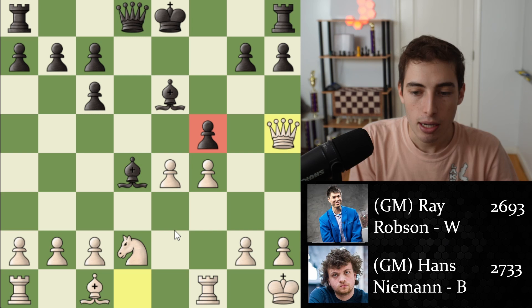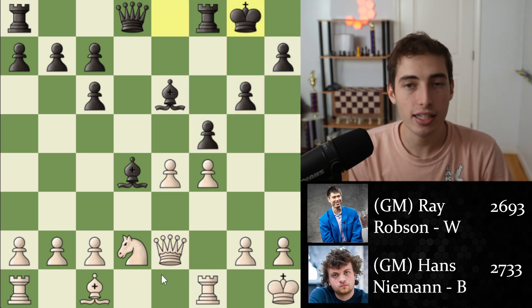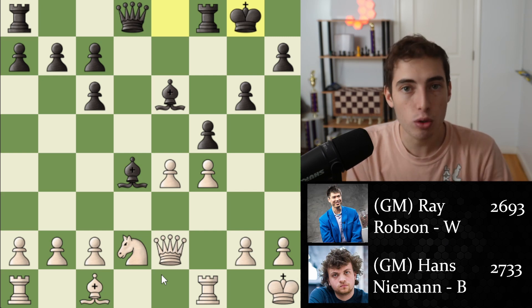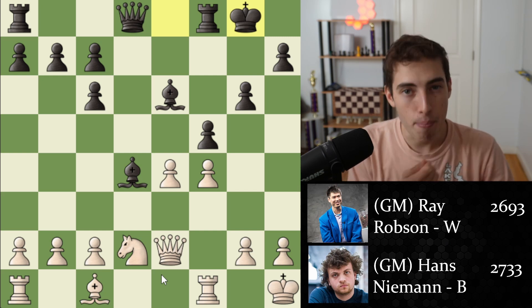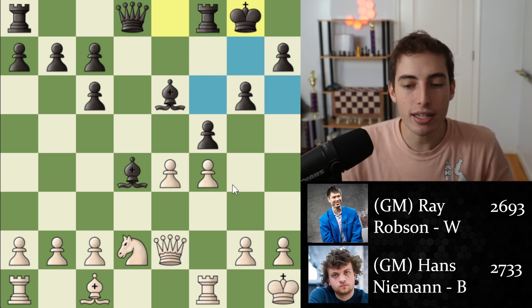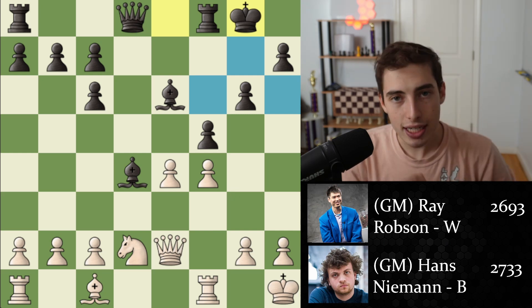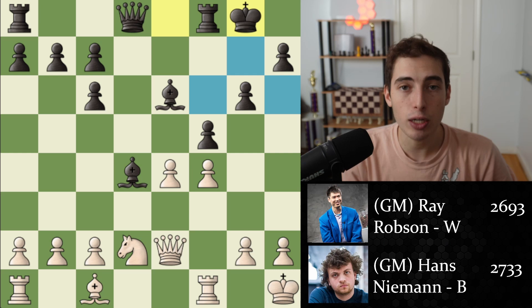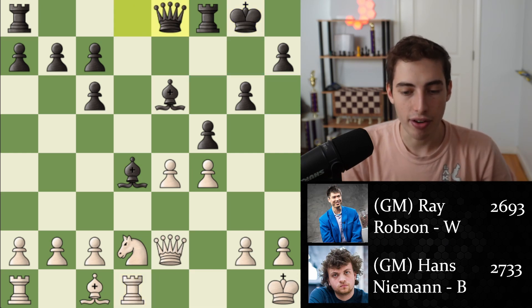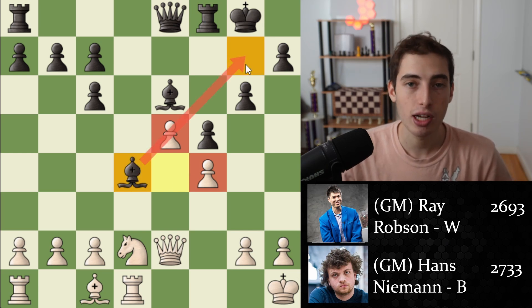After queen h5, which is what was played in the game, Ray Robson provokes the move g6 and then moves the queen away. And Hans Niemann is obviously castling on that side of the board. Now for the remainder of the game, the main considerations are how can white take advantage of the weaknesses created, and how can black accurately defend from those weaknesses? This idea dictates the next sequence of moves, because white begins by locking up the structure with e5.